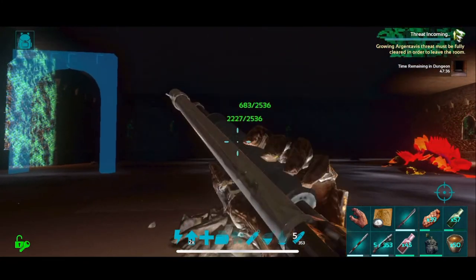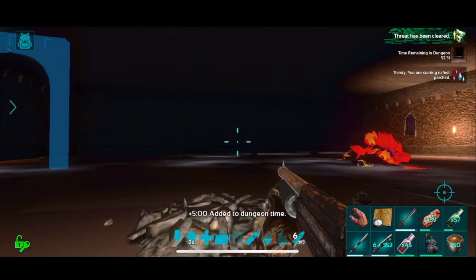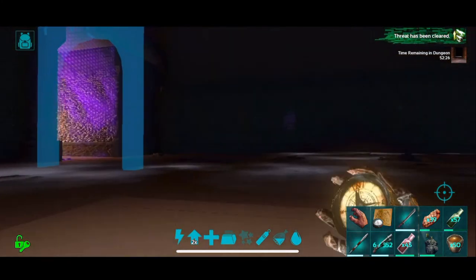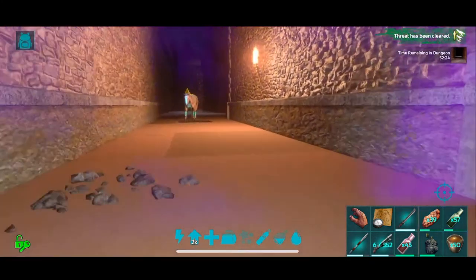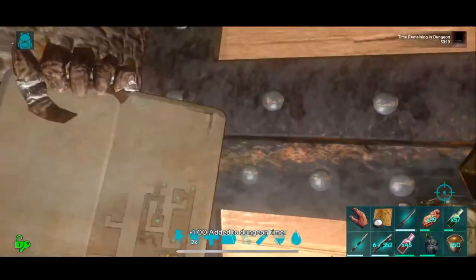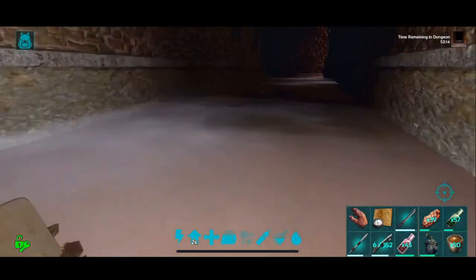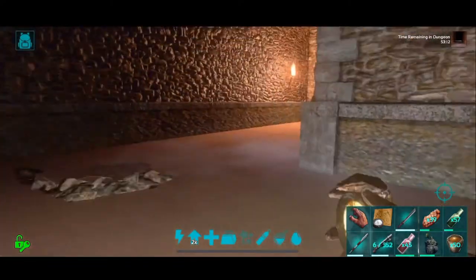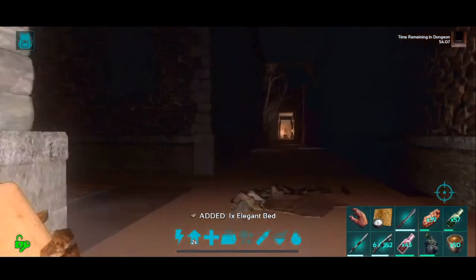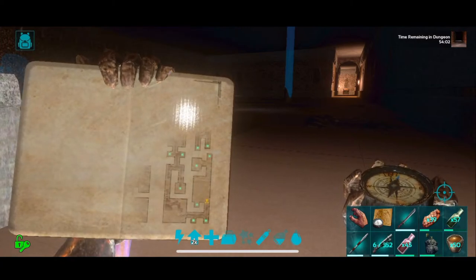Bird — no more bird, bird gone. That's an eerie RG room — a growing RG threat. It does not take long if you have a good enough shotgun. There we go — that should be the tech structure, and it is. I got a tech trap door. And then that should be premium — I got a bed, that's pretty cool. An elegant bed.